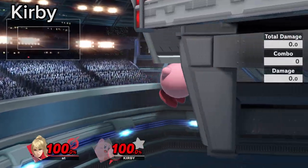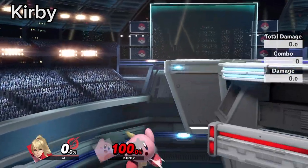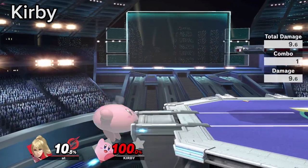If you get inhaled by Kirby, you can buffer flip jump to avoid getting footstooled or down aired on release, and potentially reverse the situation.